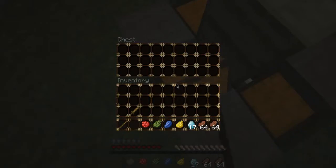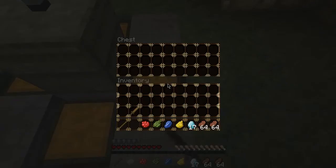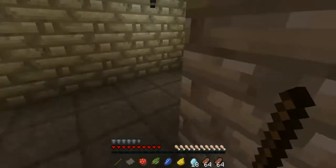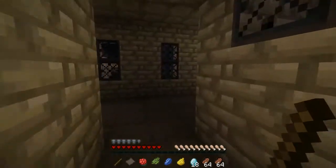Oh, these are chests! I didn't even see that. That's cool. That's a good idea — with a diamond. Diamond, diamond, diamond, diamond, diamond. Diamonds are a girl's best friend, right? Yes.